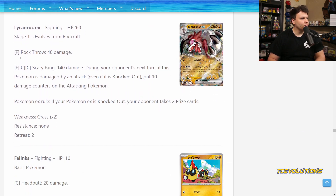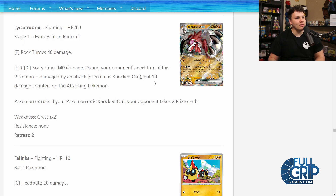We've got the Lycanroc EX — 260 HP, a Stage 1. For Fighting Colorless, it does 140 damage, and if this Pokémon is damaged by an attack, even if it's knocked out, it puts 10 damage counters on the attacking Pokémon — so 100 damage back onto your opponent's attacker. That seems pretty decent. Weak to Grass, so Meowscarada hits it pretty hard. With Double Turbo you're only doing 120 damage and you get 100 back after they hit you. It would be rough to see this card be viable — solid stats but not quite good enough to keep up with these Stage 2 EX monsters.